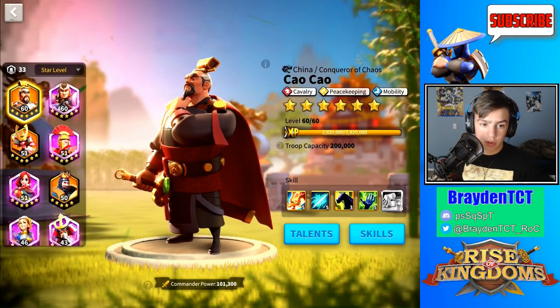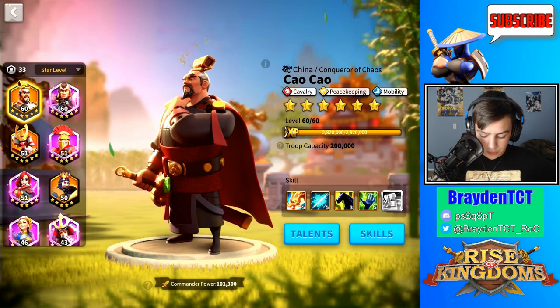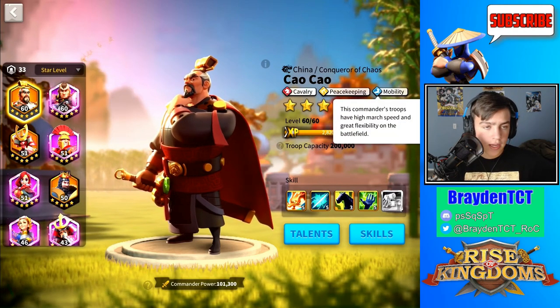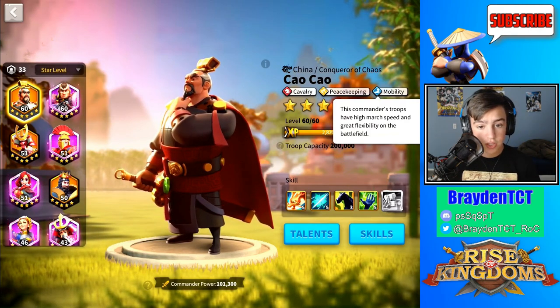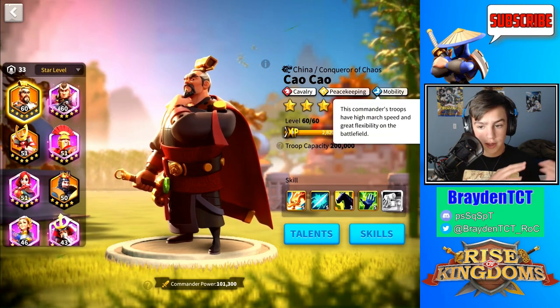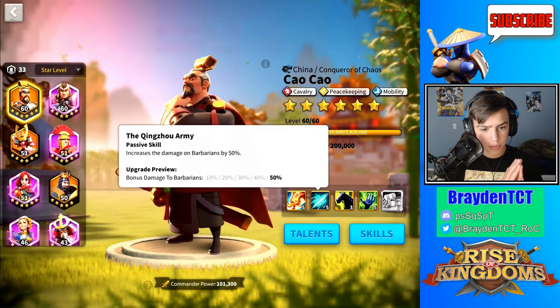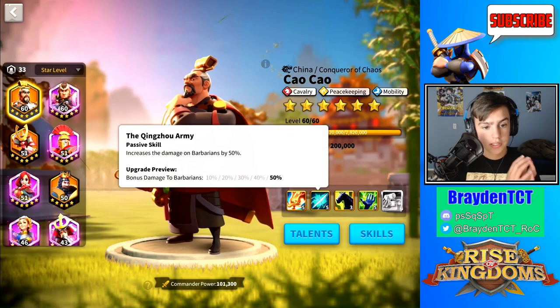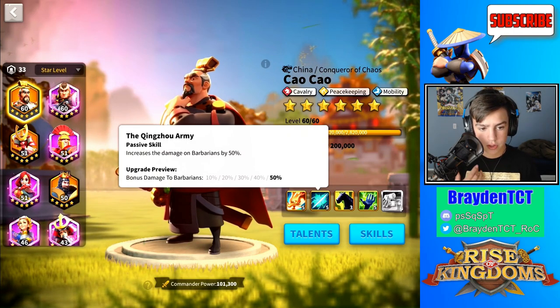Now for Sao Sao — the reason why I would suggest using Minamoto for cavalry instead is because unlike Minamoto, Sao Sao doesn't have a skill tree. He has a mobility tree instead, and this mobility tree is okay. I wouldn't suggest using him for speed on the battlefield because he's a legendary commander. I'd suggest using him for cavalry because he is one of the best PvP cavalry commanders in the game. He has increased damage to barbarians, which I'm pretty sure also applies to barbarian forts since they are both neutral units — I'm about 90% sure that works.